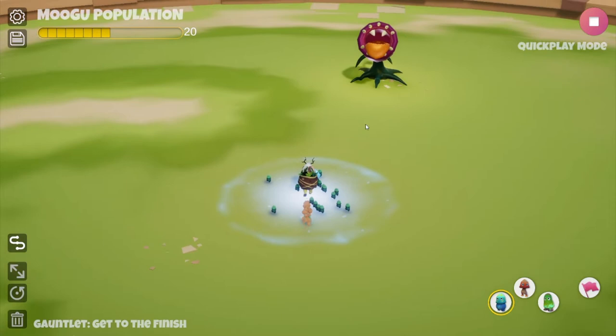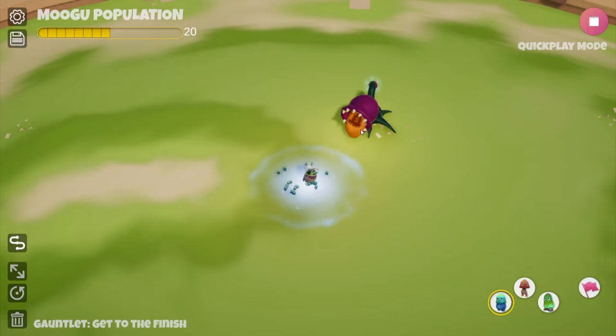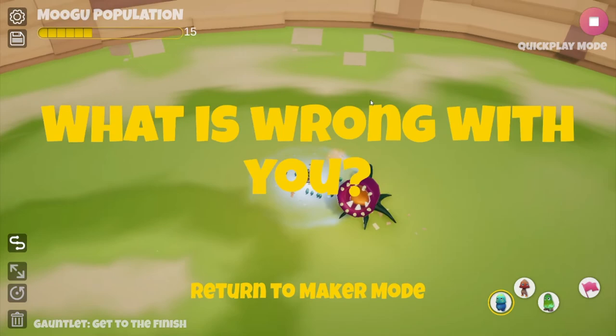When you make it to the end of the level, you'll see the plant has a five on it — meaning you have to feed it five Mugu before you can capture it. Hold down Shift to get the aiming target, aim at the plant's tongue, and click the left mouse button. As you can see we're down to four, so feed it four more and the tail will pop. Grab the tail and you win the level.